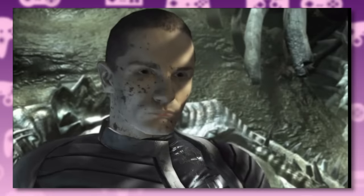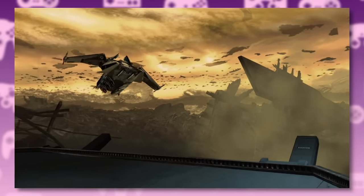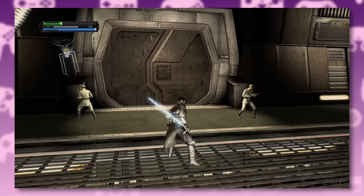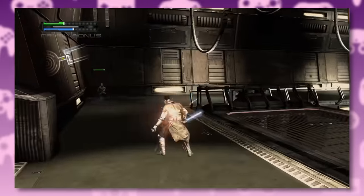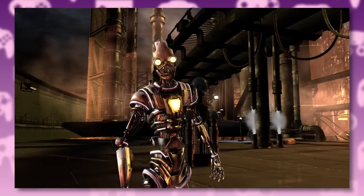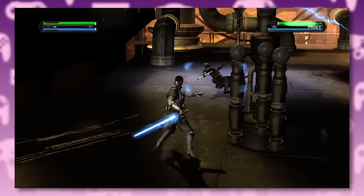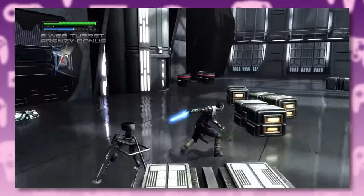Now that he's stopped Bail Organa from being digested, Starkiller heads back to Raxus Prime. This is the part where Proxy turns up and decides he wants a fight to the death — and he's going to cosplay as Darth Maul while doing it. I wish there was a realistic lightsaber option in this game. The lightsabers in The Force Unleashed kind of feel like glowing baseball bats.